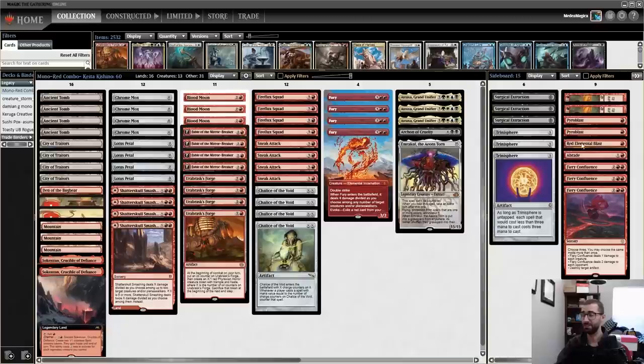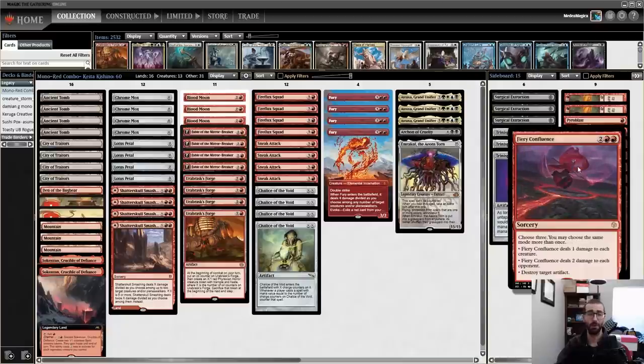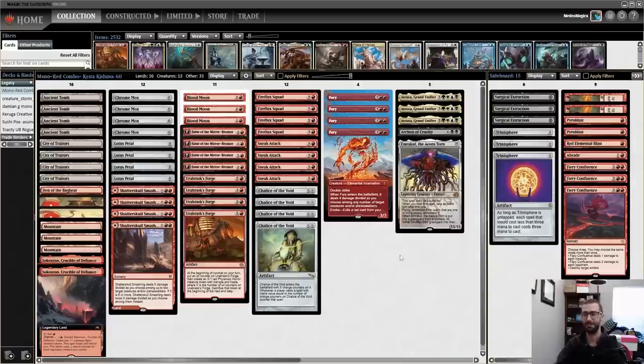Most of the rest of the sideboard is pretty normal, although a whopping three copies of Fiery Confluence is definitely a statement about what this person was worried about. I think this was a top 16 decklist from a Japanese event played by Keita Kishino, and I'm excited to try this one out. A fan actually sent this in and suggested it for a Dealer's Choice — well, consider it considered. Let's hop into the matches!